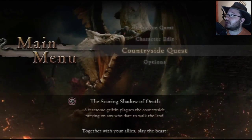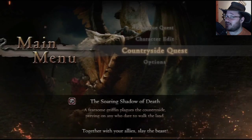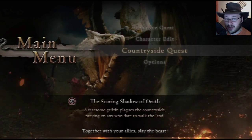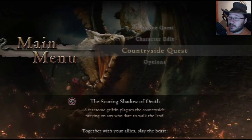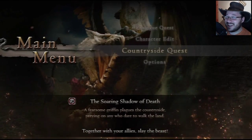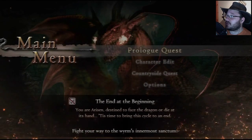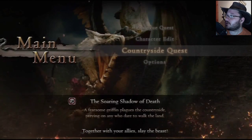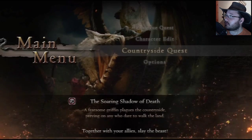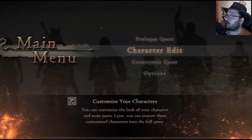They also give you a countryside quest, which is great because if you create a character in the character editor for that quest, you're going to be able to see the character you created. You guys are going to get to see the character I'll be playing in the final version. There's also the prologue quest, which gives you a bit of storyline, and then the countryside quest where you fight a griffin.